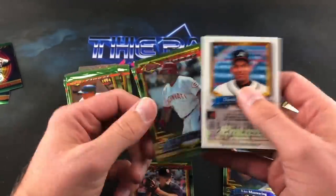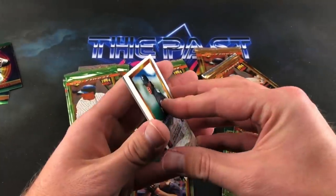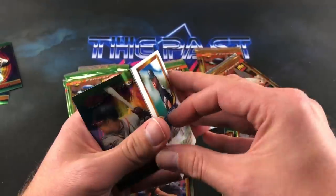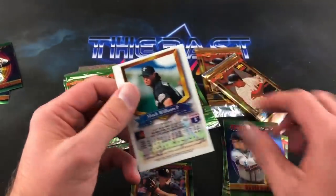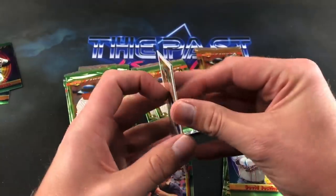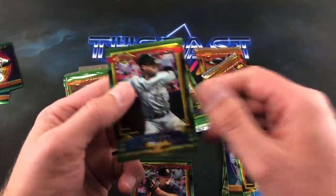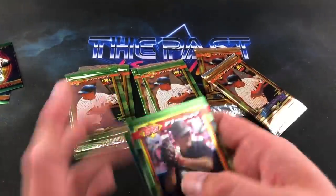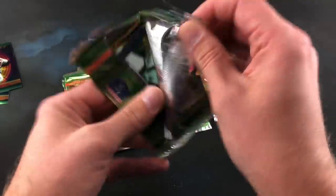I don't really have great luck with Finest normally. Any products I've opened along these lines — I think we did '94, '96 or '97 — the refractors I always end up pulling Derrick Bell and players like that. Dave Justice subset card. I don't even think I can separate these — need like a butter knife. Mitch Williams, Ozzie Guillen.